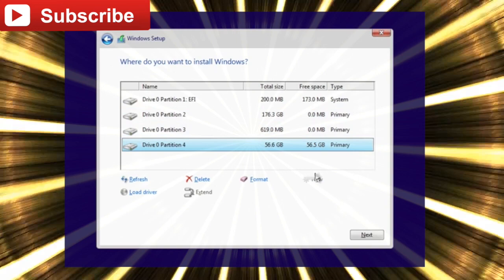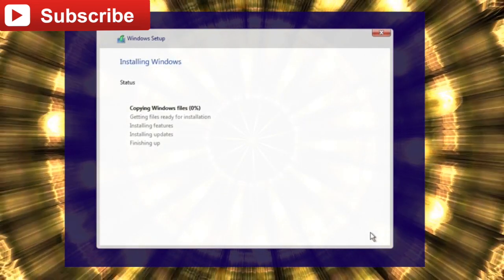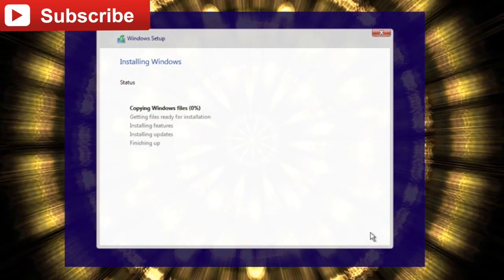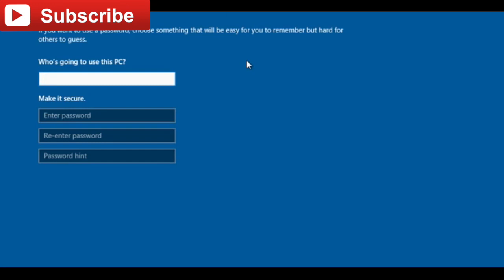Then the files will start to copy, installation begins, and you just wait. And tada — we are in the world of Windows. That is Windows installed on your Mac via Bootcamp.